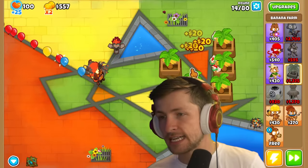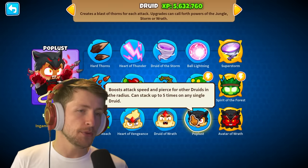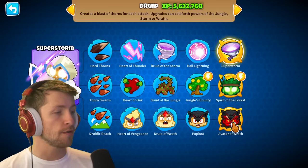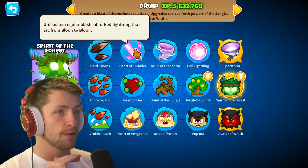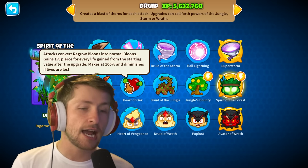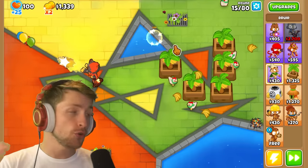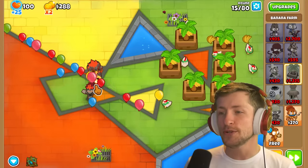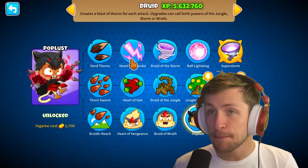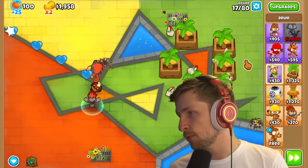The goal here is to get every single T5 Druid, but not only that — I want to make sure I have Poplust around all of the T5s: Superstorm, Spirit of the Forest, and Avatar of Wrath all around a Poplust, because it increases the Pierce of all of them. I'm also doing more of an army of Spirit of the Forest, so I want to have Heart of Oak, which gives 1% Pierce for every life gained from the starting value after the upgrade.